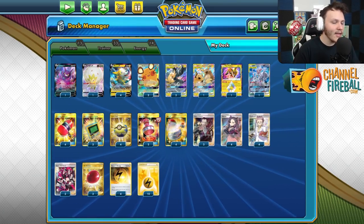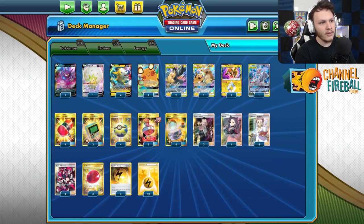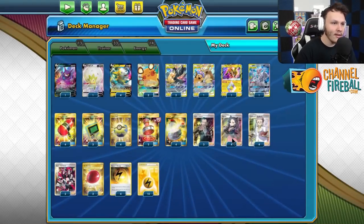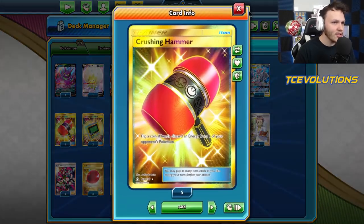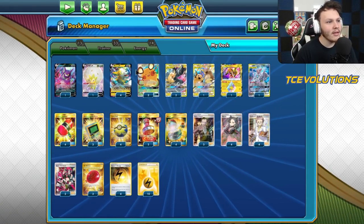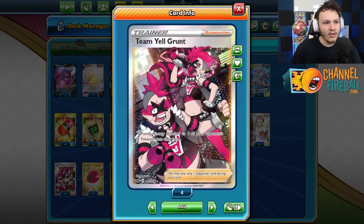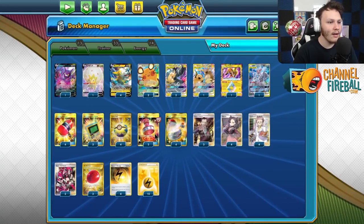This is their Pikarom build that they played, and it's kind of taking the best of both worlds of the top two ways to play Pikarom right now - which is the straightforward consistent build with the four Bolteon, and then the other side is the energy disruption with Crushing Hammers. A lot of people go with like two Bolteon and Crushing Hammers. Joao's coming in here with four Bolteon, four Crushing Hammer, and even two Yell Grunt on top of those Crushing Hammers for more energy disruption, which is super cool to see.